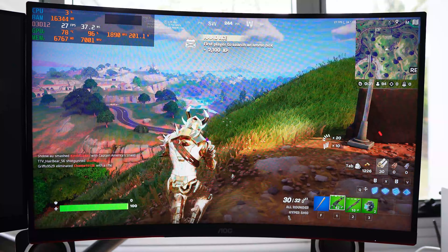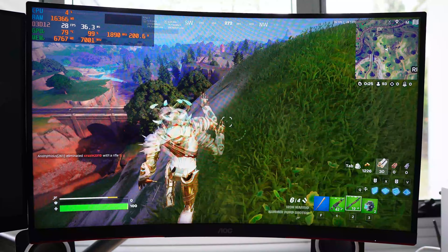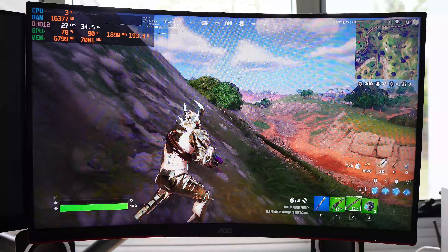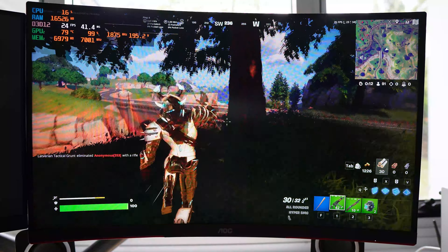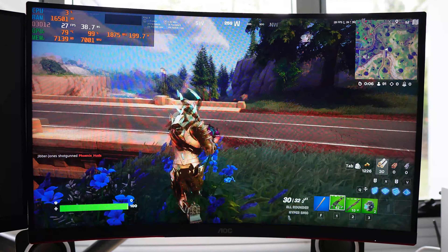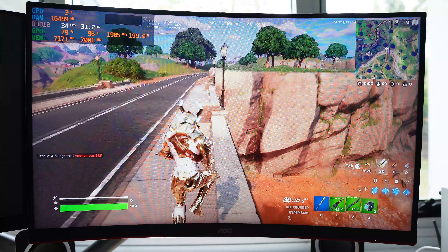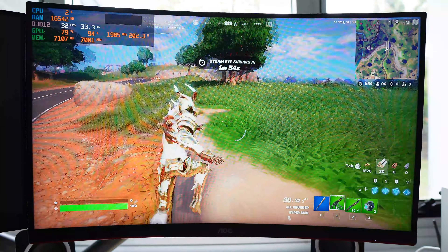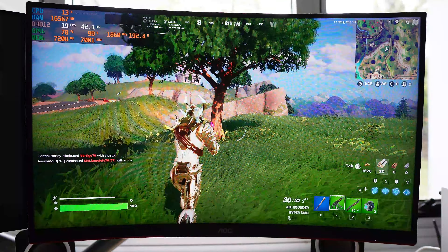In Fortnite at 1440p with everything set to maximum, we're averaging around 31 FPS, which isn't that bad — 30 FPS is conceivably playable, though you won't do great in gunfights. If you enabled DLSS, which Fortnite does support, you could bump that up to maybe 50 FPS on the balanced preset or 60 on performance — though that offsets the ray tracing quality. GPU temperature is again 78 degrees, not ideal.